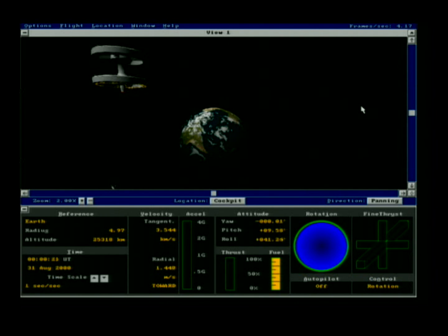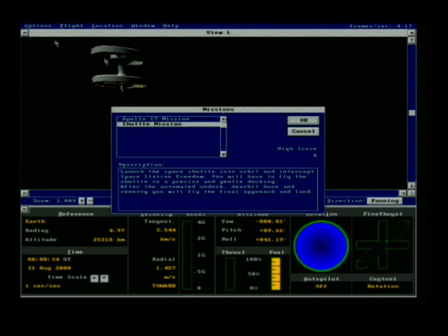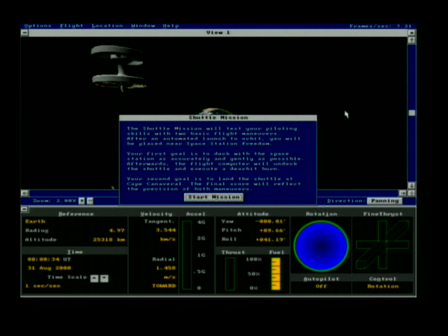We're going to launch our first mission and utilize one of the embedded missions in the Microsoft Space Simulator — the shuttle mission, found under missions in the options menu. The goal is to dock the shuttle to Space Station Freedom.